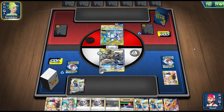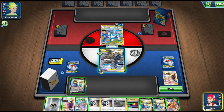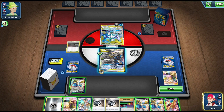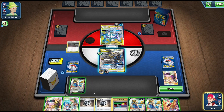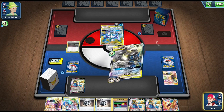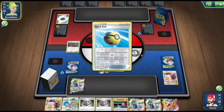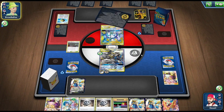He's able to Altered Creation GX. He throws down a Dedenne and I'm feeling really bad with the Power Plant in my hand — I was just a couple of cards off. But he just Altered Creation GX's right away, so I get to throw down the Power Plant immediately and top-deck a Metal Energy, letting me Full Metal Wall and remove all energy from my opponent's side of the field. I'm thinking about using Cynthia and Caitlin to draw some cards, but I smartly hold off in case he Marnies next turn.